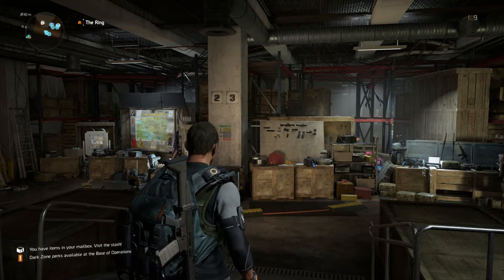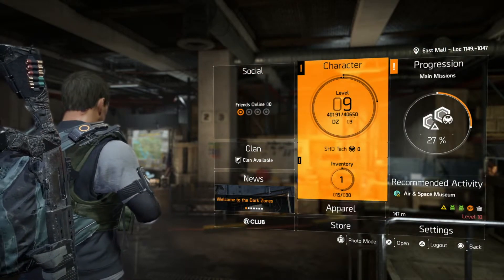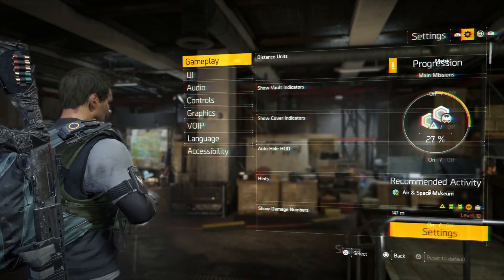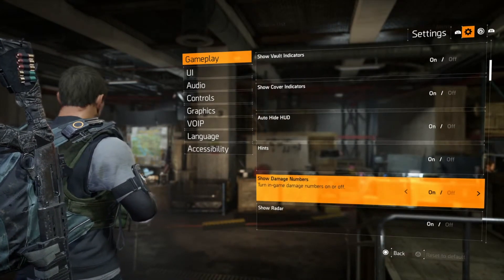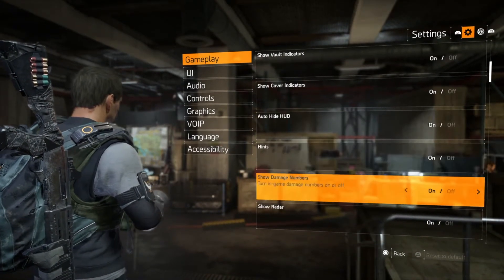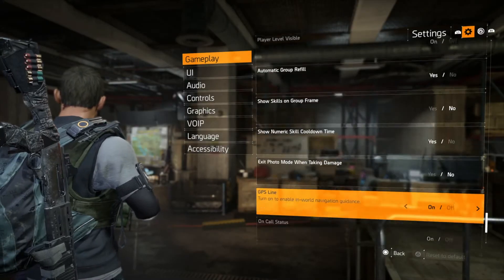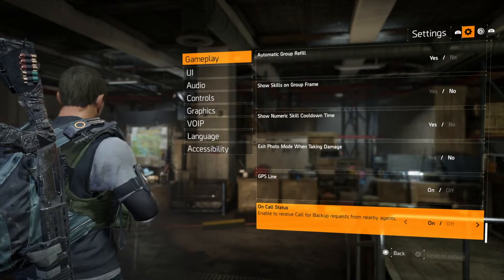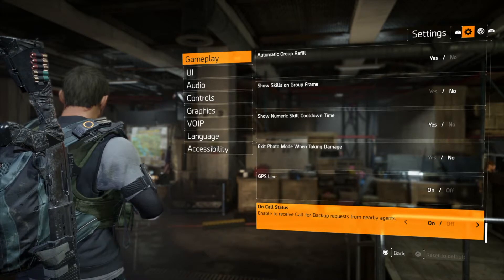Start by going into the main menu. As soon as you pull up the main menu, navigate across and down to Settings, which is pretty small and easy to miss. Then when you're in there, you want Gameplay, and navigate all the way down to the very bottom of this area, which takes a little bit of time, but it is the very last one.